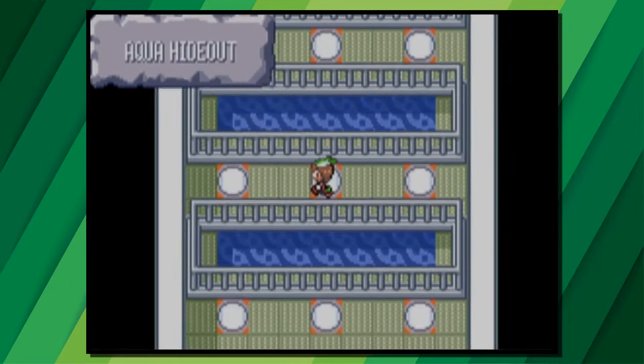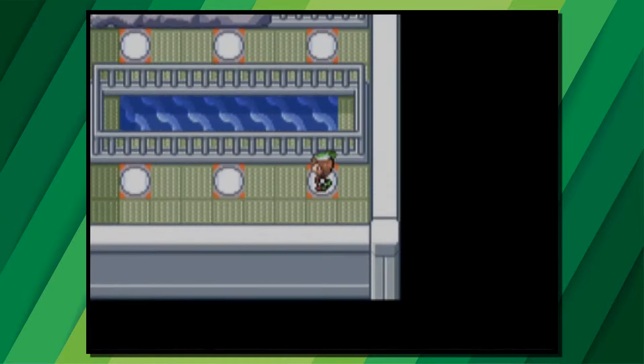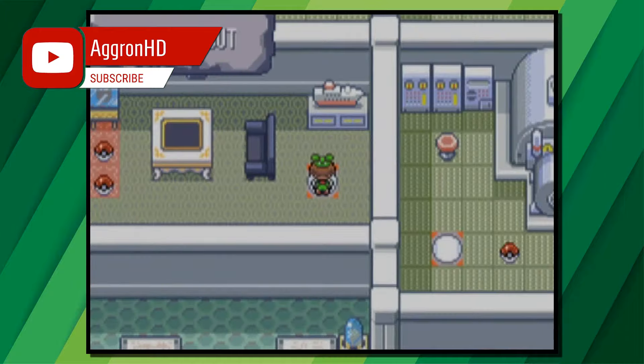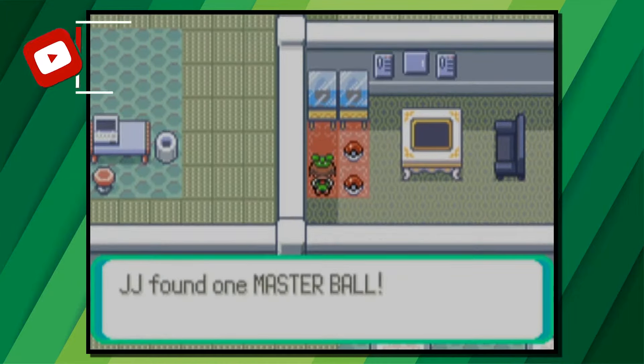You will then come into a room with four Poké Balls. One has a Master Ball, one has a Nugget, and the other two are Electrode. Make sure to take the top left Poké Ball for the Master Ball.